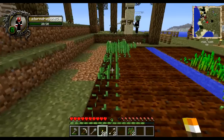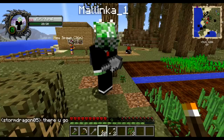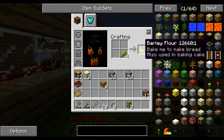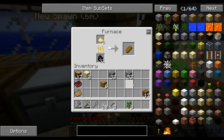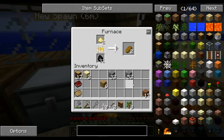Have we got any barley seeds growing yet so I can show cooking it? Yes, there's wild barley just over there growing. As you just saw, I've turned that barley into barley flour with a direct cook. What's particularly good about that is when you're growing wheat you need three wheat to make one bread — so you need three slots on your farm per bread. With barley you only need one to make one bread. So it's a bit of a space saver.